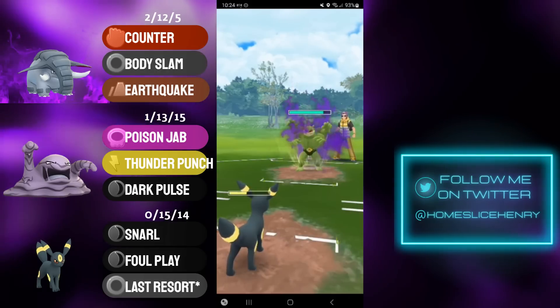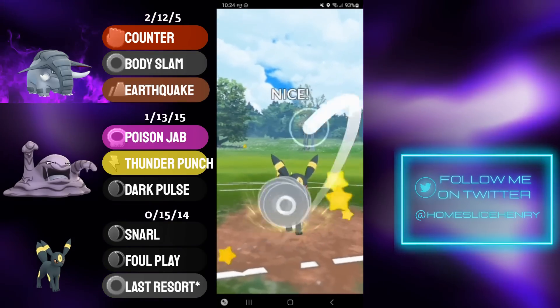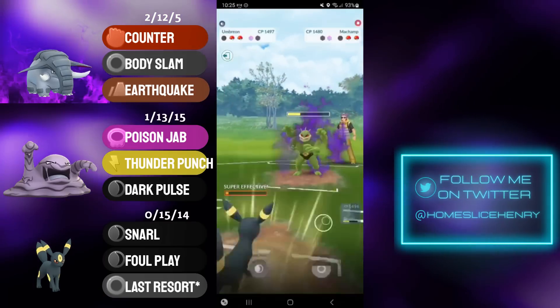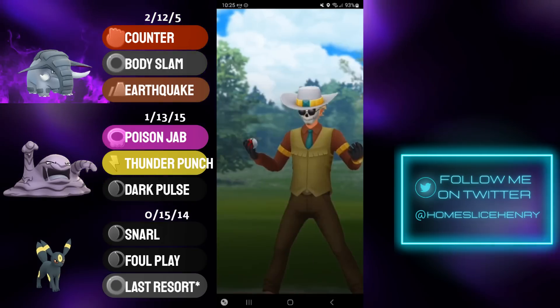Not a whole lot I can do at this point. They go for the Cross Chop — that gets Umbreon low. I return fire with the Last Resort, but the Last Resort will not cut it. Machamp is able to tank it, they get the counter down, and I concede the match.